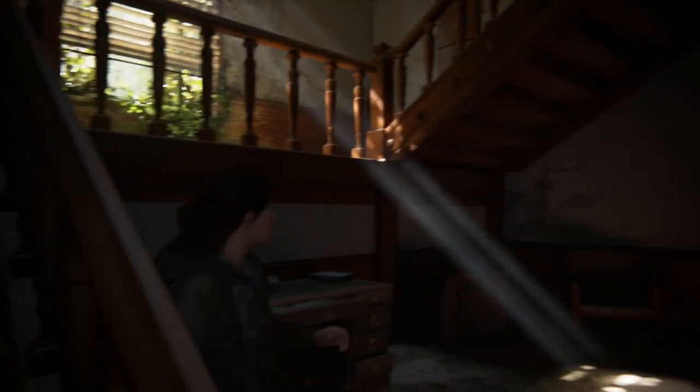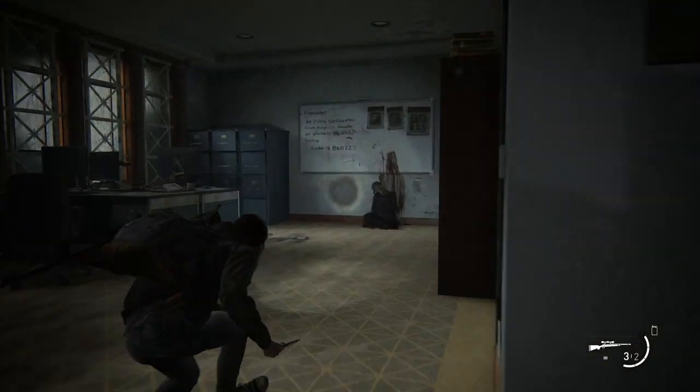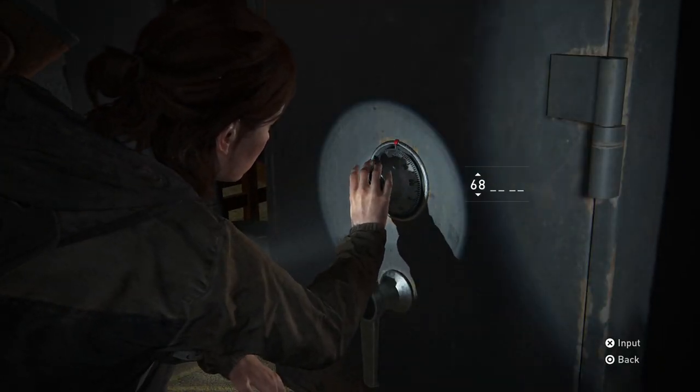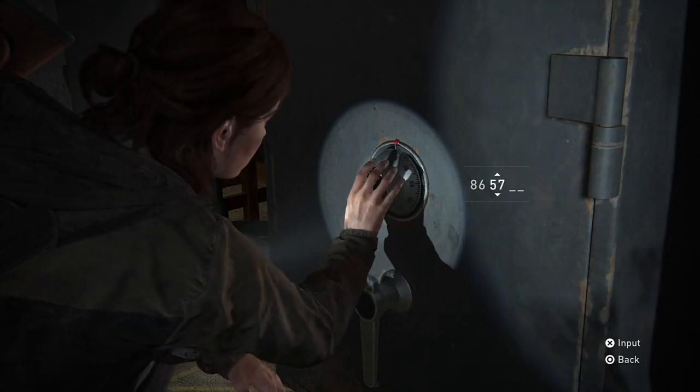Number four is our last combination for the Seattle Day 1 downtown chapter. At the bottom of this stairwell in the courthouse, break the glass and you'll see the combination inside this room on the wall. The safe is under the window, and that combination is 860722. There are parts, supplements, ammo, and crafting materials here.